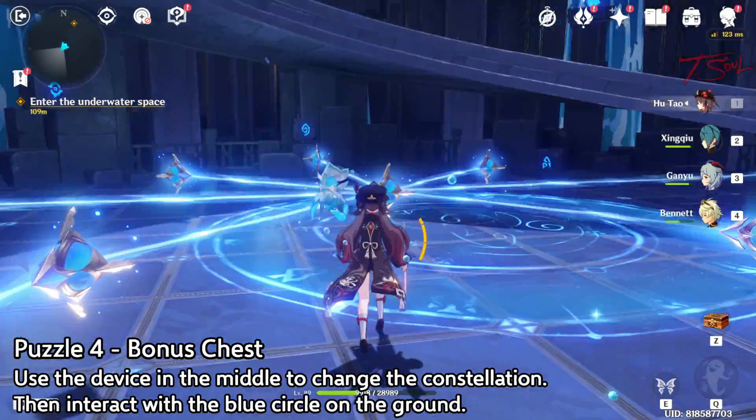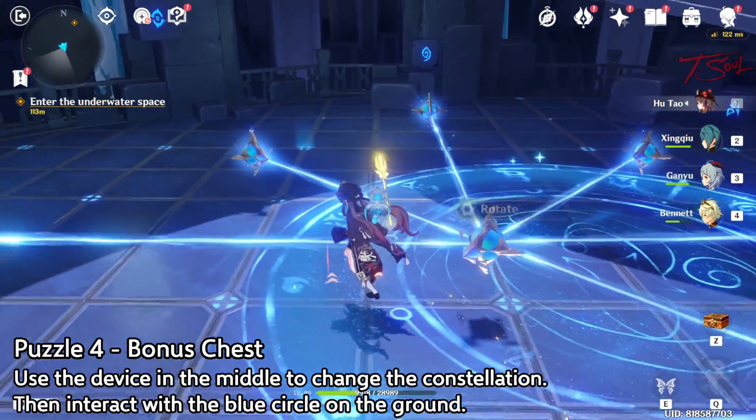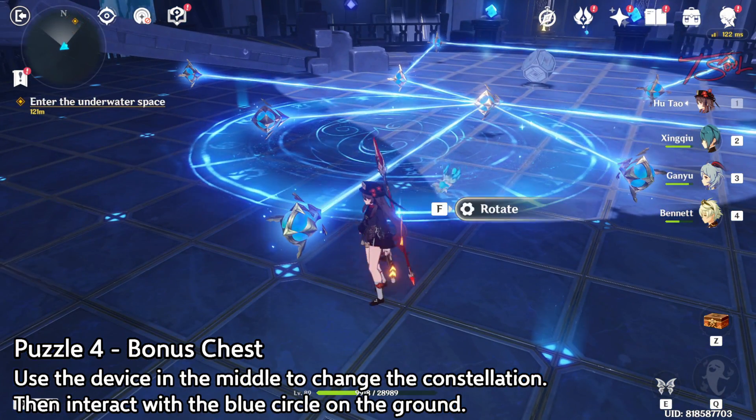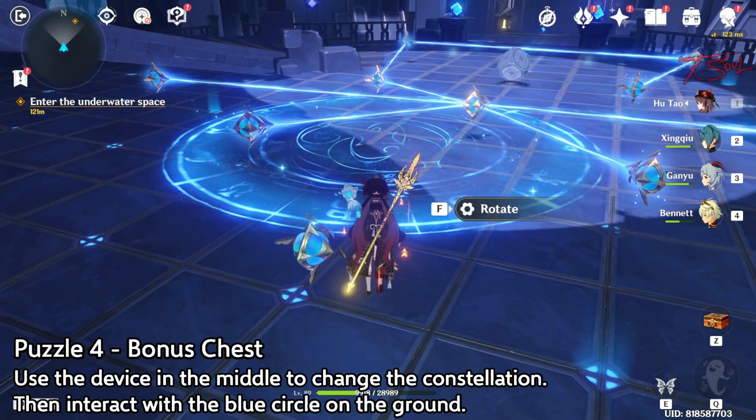This will cause a blue platform to spawn and you can go to the middle of this blue circle and ascend to the top. This will lead you to a chest as well as other goodies.